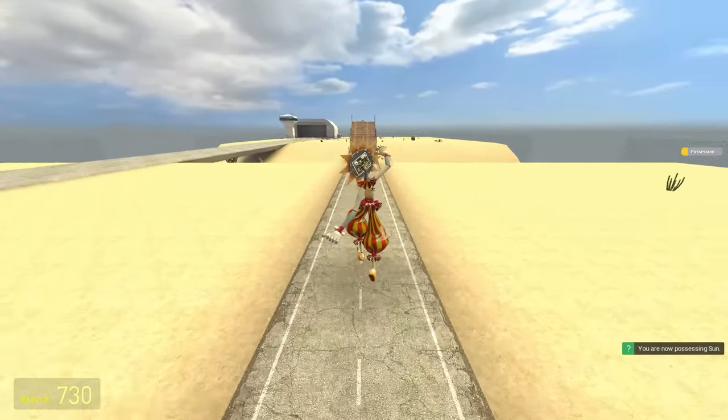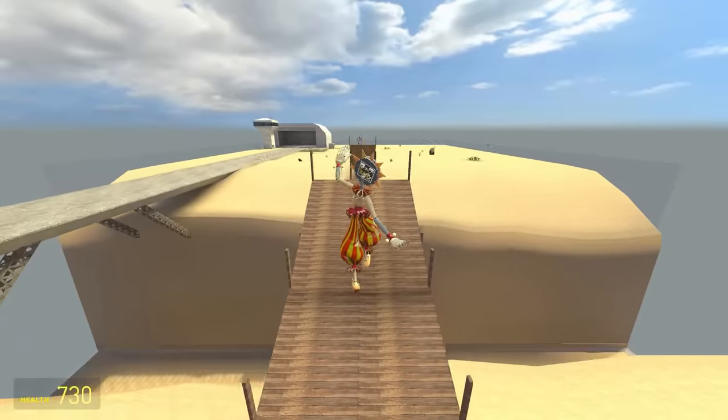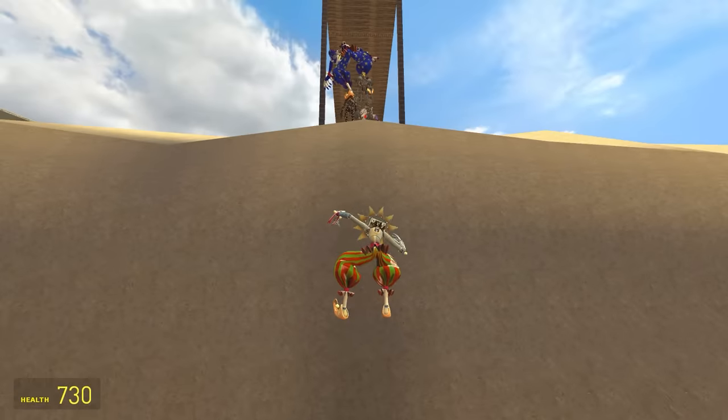Up next is the Sun. We've seen the Moon — the Moon did all right. Now for the Sun. It walks quite slow and then it runs a little quicker. Does it have big legs or puffy pants? I don't know. Oh, it's worse than the Moon. What happened?